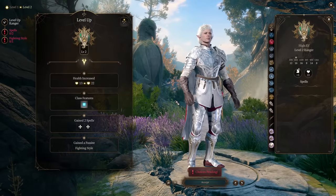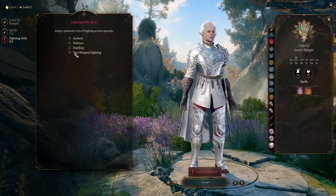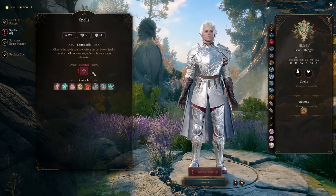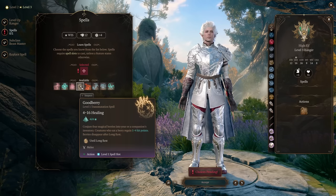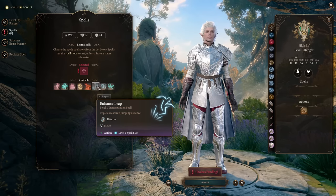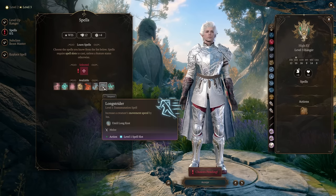I recommend sticking with Ranger in the first half of the game. Level two will be Ranger. Our spells of choice are Hunter's Mark and Ensnaring Strike. Fighting style: two-weapon fighting — this will add our ability modifier to damage of the second weapon attack. On third level, you can pick any spell you like: maybe Goodberry for healing, or a cloud spell to disable mages. If your party doesn't have Long Strider, then definitely pick Folk's Long Strider.